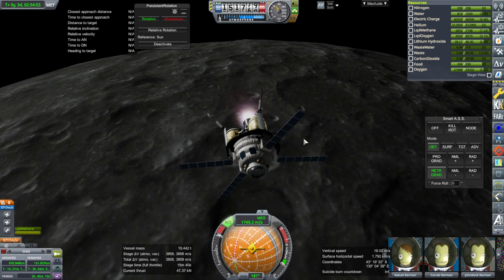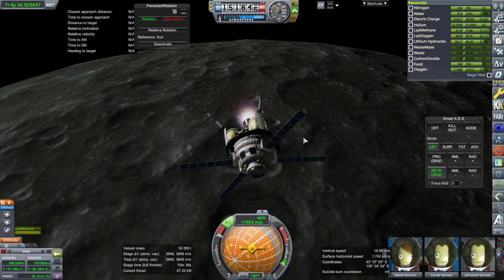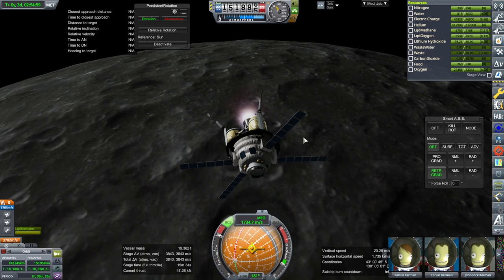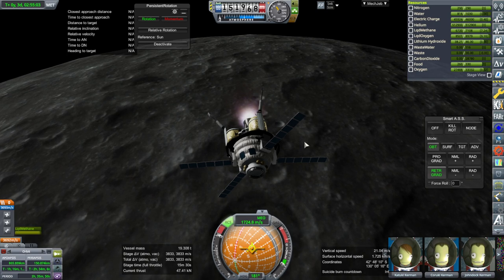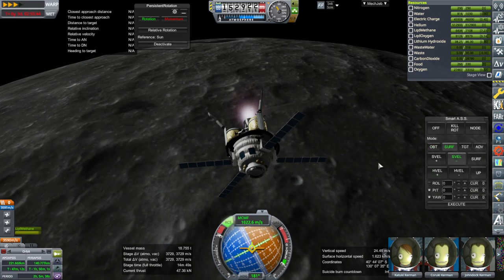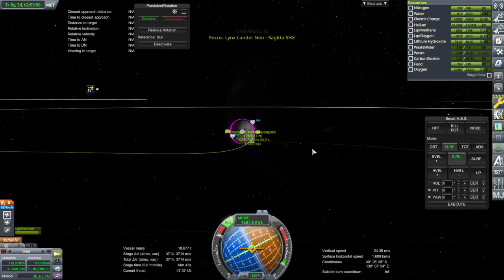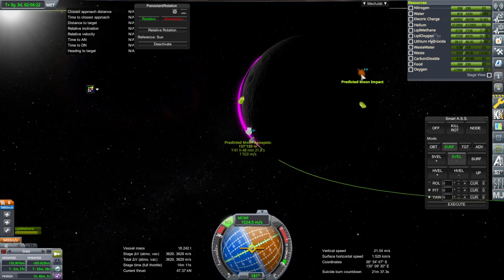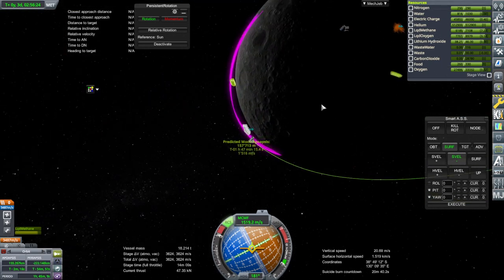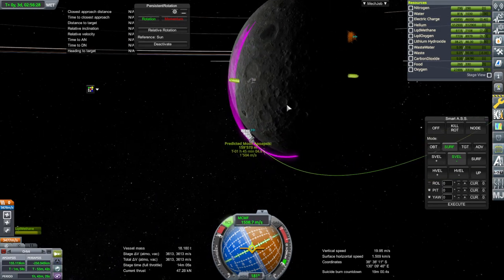This lander isn't quite good enough. We'll land and try the landing, make sure the engine has the right throttle range. But it's not looking great for getting back up again. There's a crater over there that looks nice. We're coming down really steeply because I decided to do a direct approach.